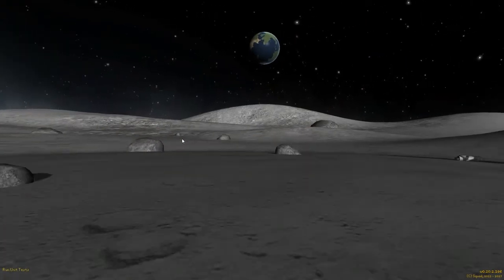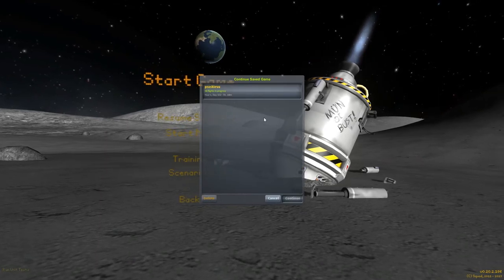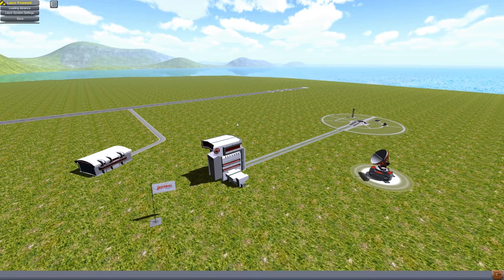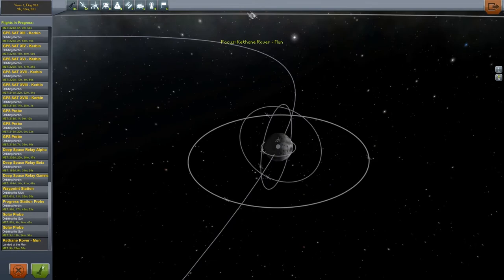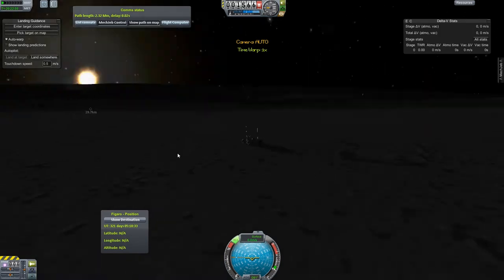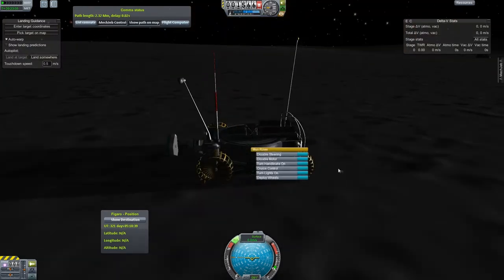Hey everyone, welcome back to Kerbal Space Program. Today we are going to begin the actual construction of the base on the Mun. I've scouted out a landing location that has some Kethane at it. I had to relaunch my rover because with the new version 5 or 6 of Kethane that's out, all the deposits were reset and it messed up where my rover was previously. That other rover was also a little messed up from version 2.20 anyway, so I just relaunched a new one.